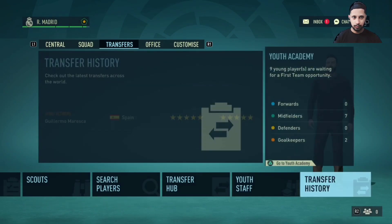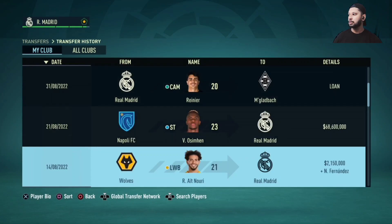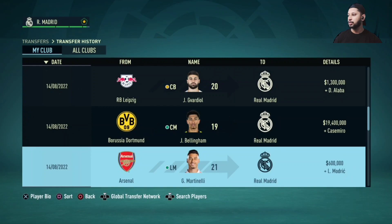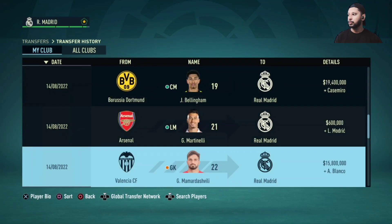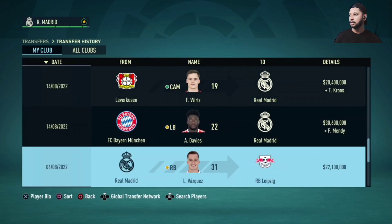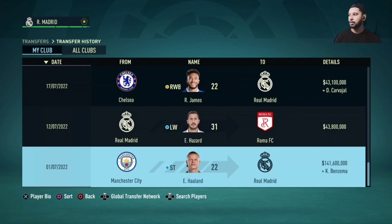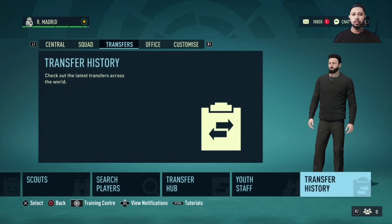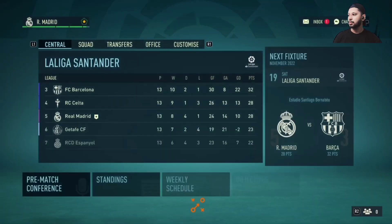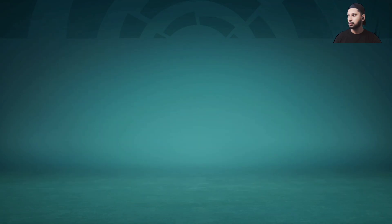Looking at my transfers: all the players are sold. Ozerman out, I signed Guardiol. Alaba left, Bellingham came in place of Casemiro. I bought Martinelli in a swap for Modric, Mama Dashi swapped for Blanco, Alphonso Davies swapped for Phil Foden, Vasquez sold to Leipzig, James swapped for Carvajal — Carvajal was 31 and James is 22. Haaland swapped with Karim Benzema, who went to Man City. Some good swaps, real transfer masterclasses. Let's skip the press conference and play the match — Barcelona vs Real Madrid, let's go.